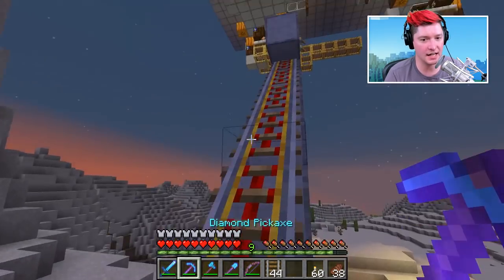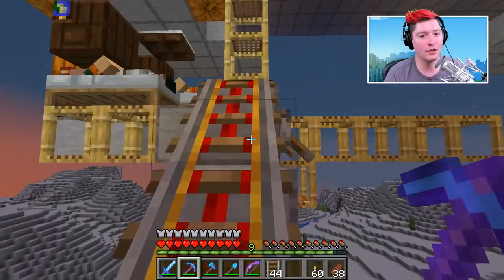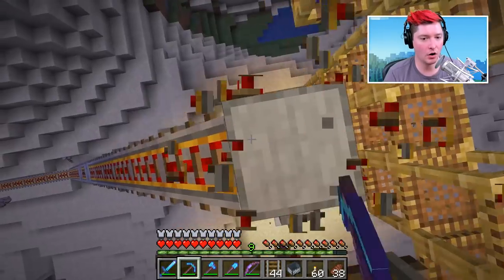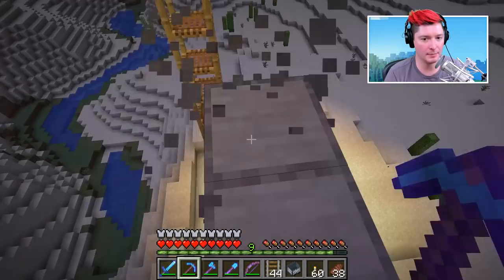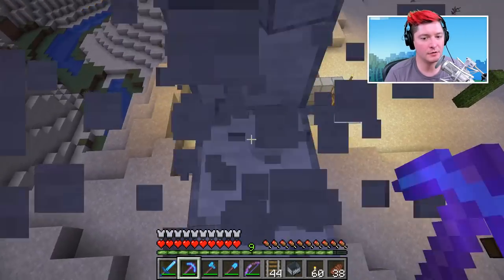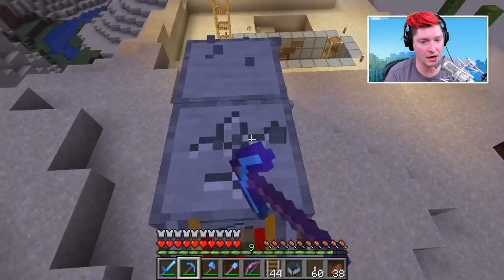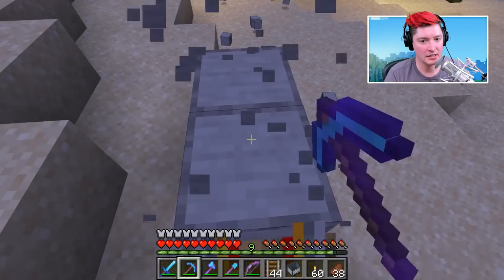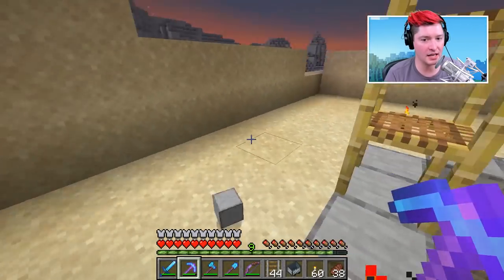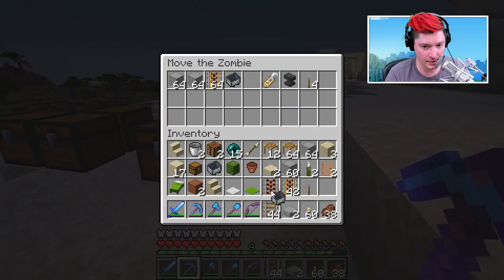If you're actually in survival, this is basically what it's like to do this whole process. Once you have everyone in their beds, break all these blocks - that way when it becomes day those villagers are trapped up there. Make sure you get rid of the scaffolding to avoid any issues. Before all that, set up the same rail system on the other side, and also worry about getting the zombie in position.